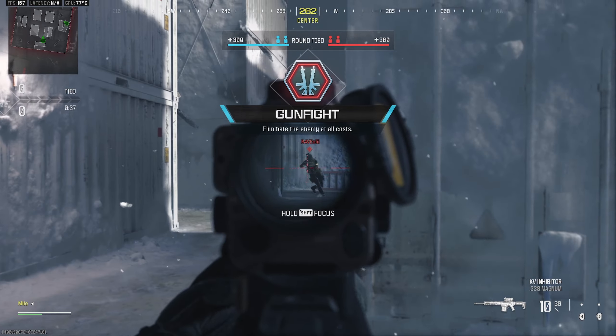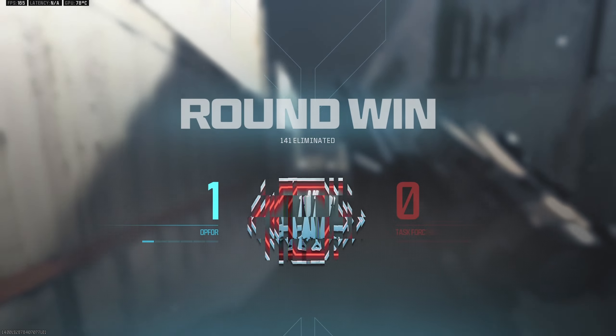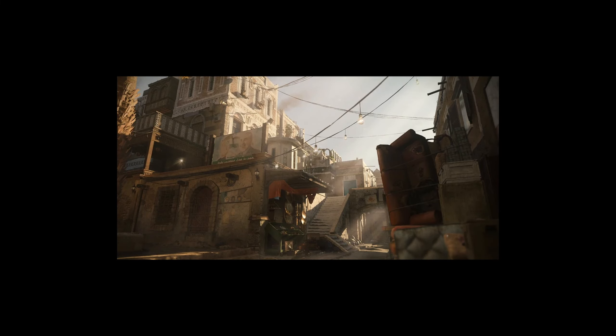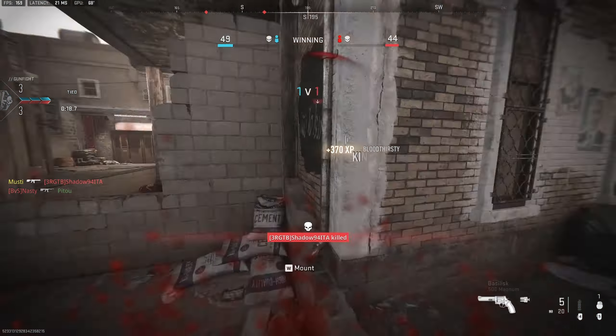Some nice angles, lines of sight, routes that you might not have thought about before. We're going to be kicking things off with the first map which is Alley. Alley was introduced in Modern Warfare 2 obviously but they brought it back in this game as well. Let's jump in.